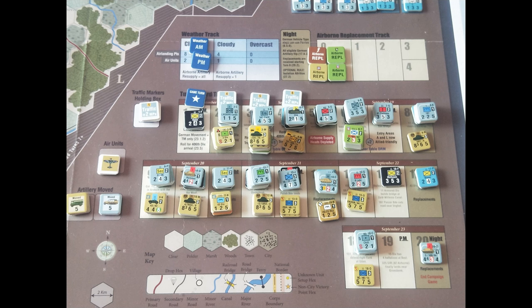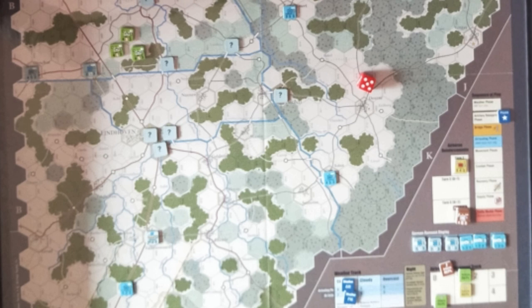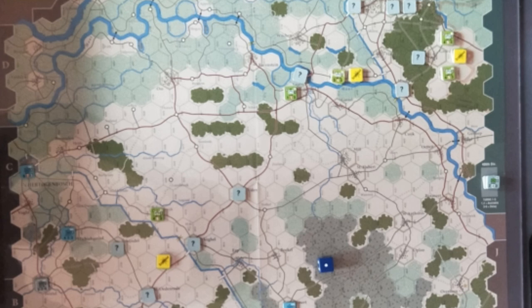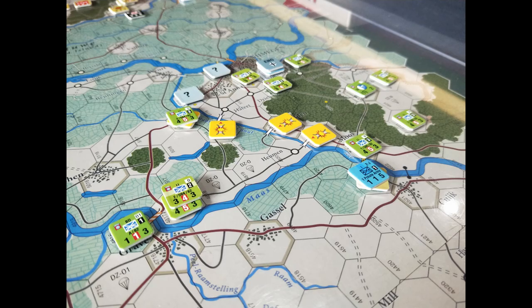Things started off pretty mixed for the Allies on the 17th of September. You can see here these are the landing locations. As I pan through, the landings were pretty average — a couple of scattered results. The die rolls basically averaged out, so they weren't particularly bad, they weren't particularly good. You had a good spread of die rolls.